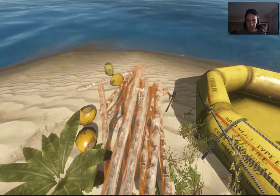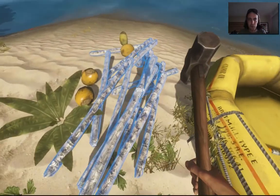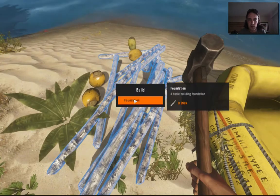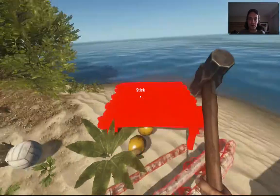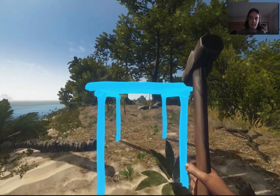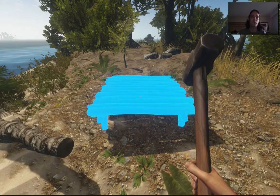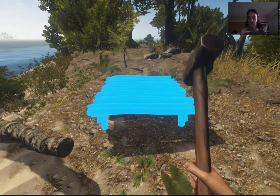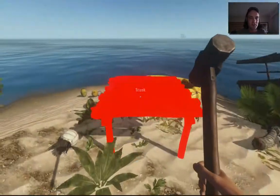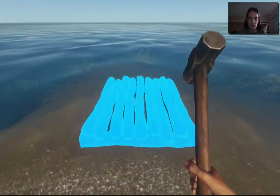Now that we have a bunch of sticks, let's grab our hammer. Notice how it turns blue and you can create something called a foundation. Normally, foundations are used for creating a house. When you place a foundation, you can put it high to keep things off the ground, or put it nice and low if you want a platform to put your stuff on. It's all based around capitalism.